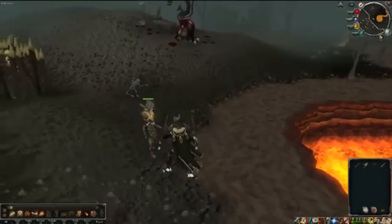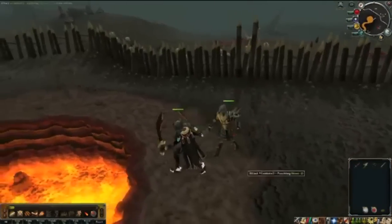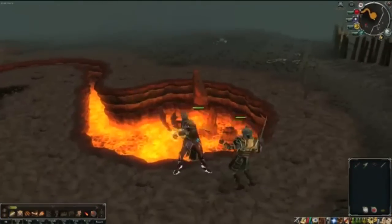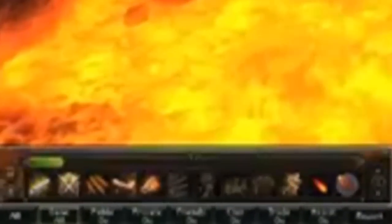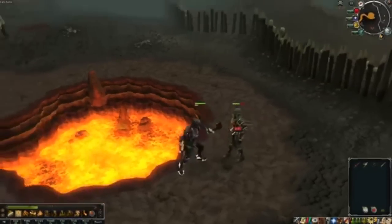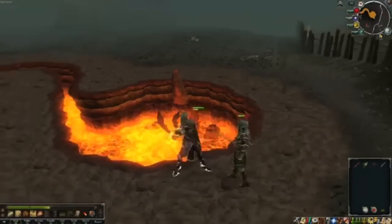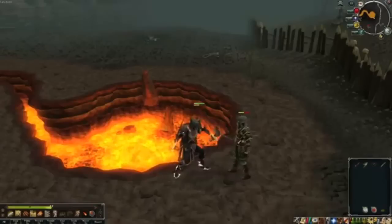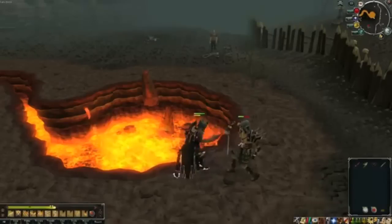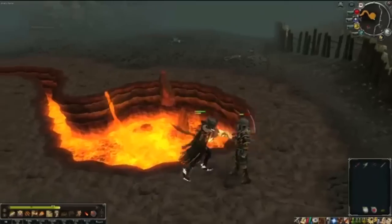Here is what most people have been waiting for — dual wielded weapons. This person has two dragon scimitars and is just owning with them. I think that's the Adrenaline Bar, which is basically like a special attack bar that goes up each time you hit, and as it builds up you can unleash a massive attack. Close up it looks so cool.